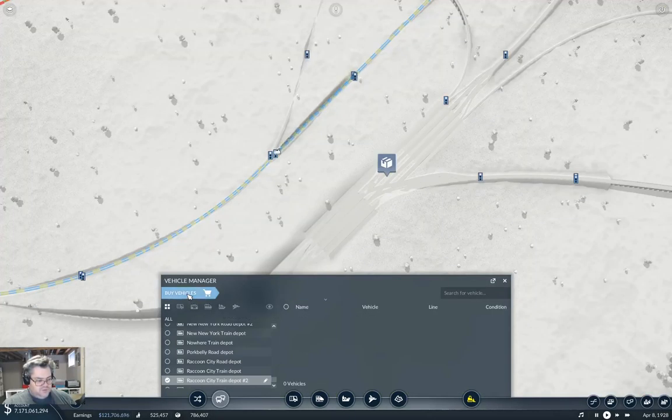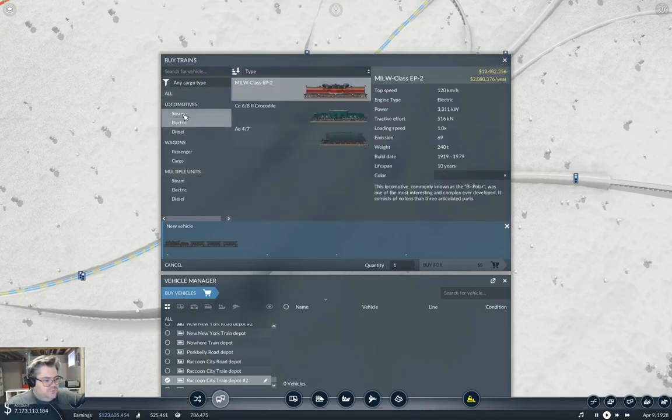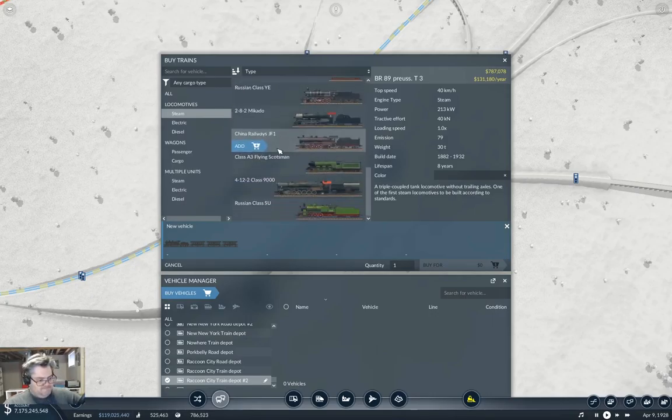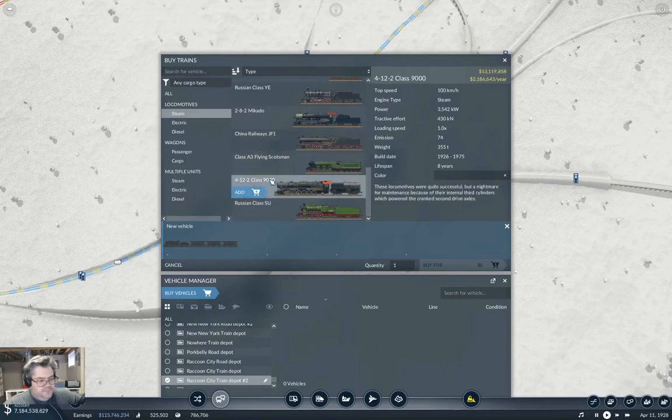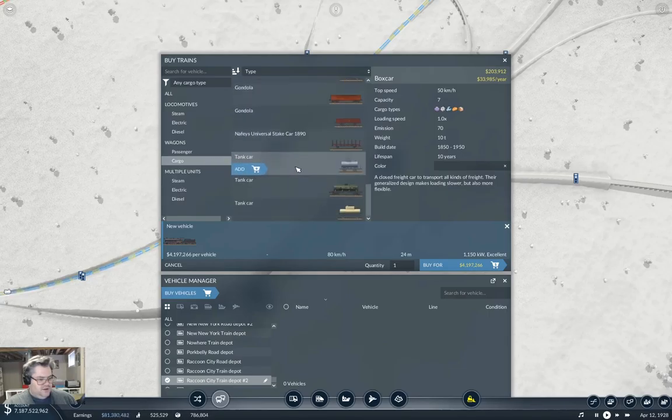Now we're going to plumb trains in. What do we need? We don't have diesel but we do have steam. This guy — 1150 and 250 is good. That one is overkill. We can tick along at 80, so we're going to buy that.